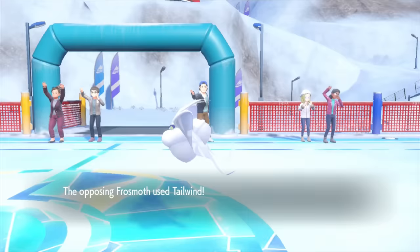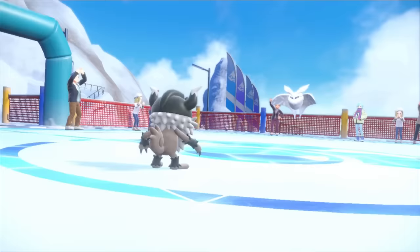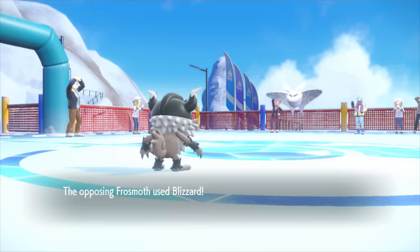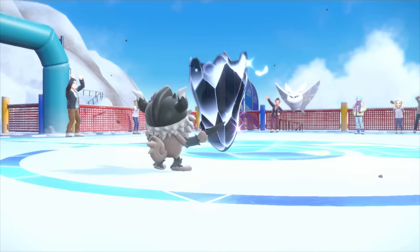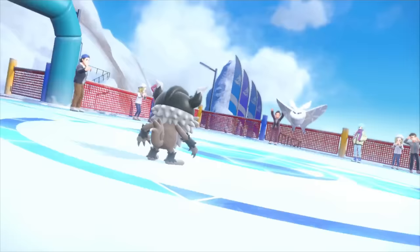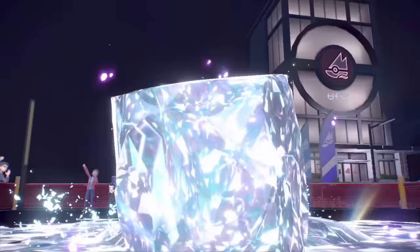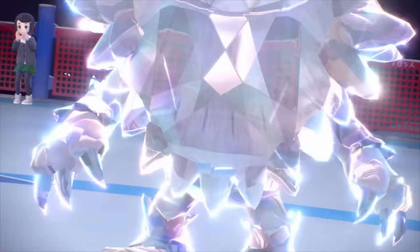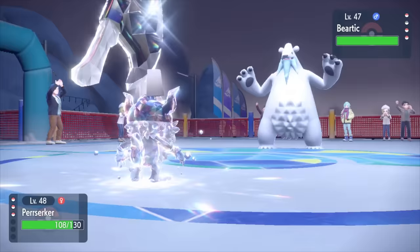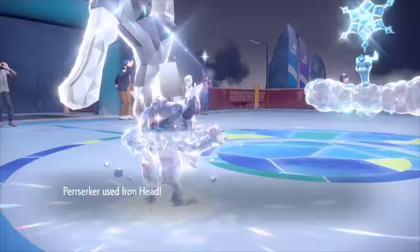Now I know Frosmoth likes to Tailwind right away, and if I crush the bug too early, its succeeding partners will benefit from the speed boost. So I take this time to use Iron Defense, which increases Perrserker's defense by two stages. Then do it again the second turn, but first get a Blizzard blown in our faces. Even with it not being very effective, Perrserker doesn't have a special defense stat worth writing home about. So I have him Protect during the third turn of Tailwind to safely heal a bit from Leftovers. Now with the Tailwind about to expire, I Terastallize Perrserker, who then dodges the Blizzard and wipes out Frosmoth with a single Iron Head. Grusha sends in Beartic next, who doesn't stand a chance since it has no Tailwind to speed it up. Perrserker simply uses Iron Head and Protect the rest of the match, resulting in a clean first victory for my feline.